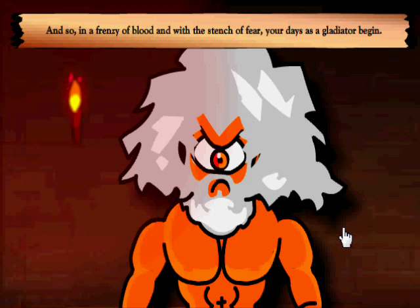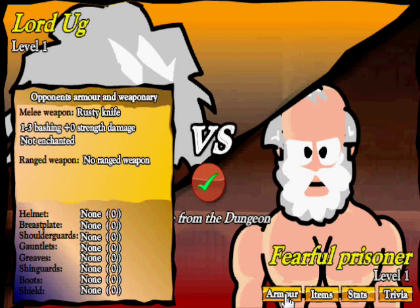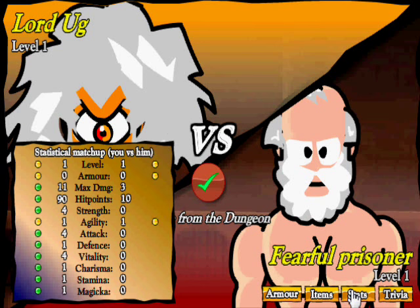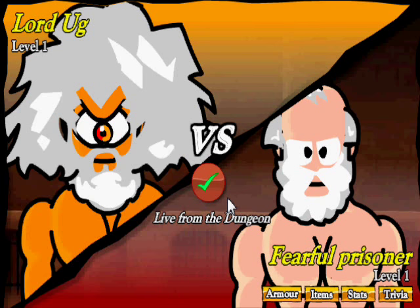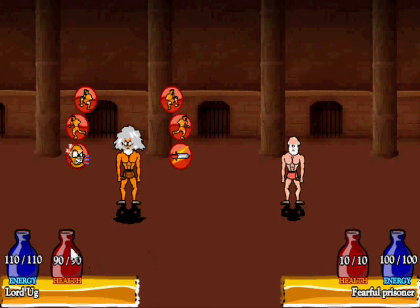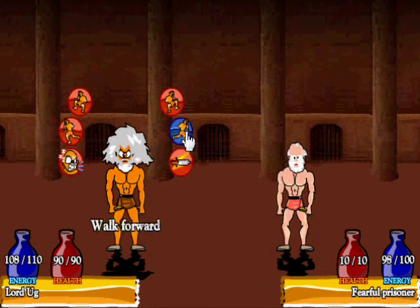We were a prisoner, and our first opponent is the Fearful Prisoner. He's got a knife and no armor. We beat him in every stat apart from agility where we're tied. This poor soul has been rotting in the dungeon for over 20 years and has lost his will to live. We kick off with 90 health and 110 energy. He only has 10 health — we should win this.